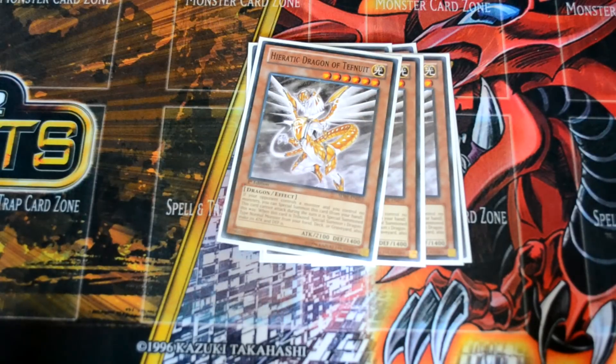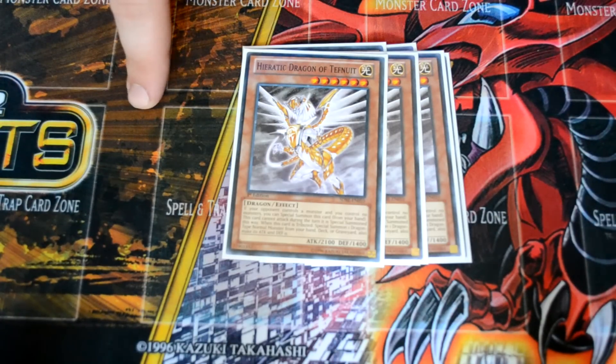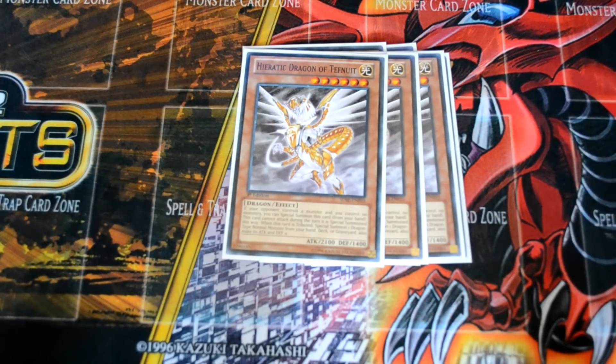The ideal big play is starting with Heretic Dragon of Tefnuit and Sioux when your opponent has a monster on board. Tefnuit is basically Cyber Dragon — you special summon it when they have a monster on their side, tribute it for Sioux. Tefnuit's effect activates and you special summon Labradorite from your deck, then sync up into Tzulkin. That's the big play.